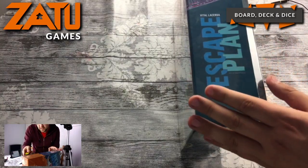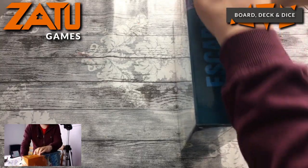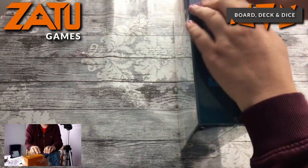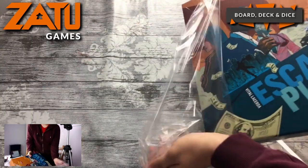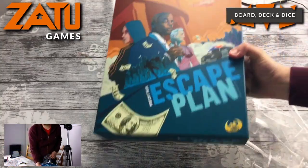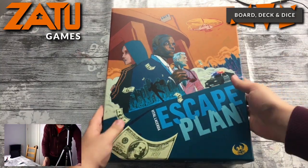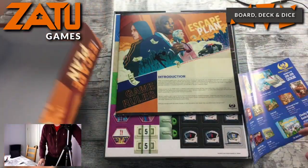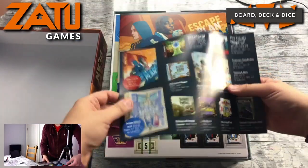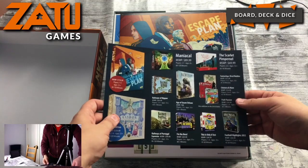I might just have to stand up a little bit here — I'm shrunk down at the bottom. Let's get this shrink wrap off. It's definitely the same size box that the Eagle-Griffin and Vital Lacerda games normally come in. We'll throw that to one side and let's lift the lid on this beast. Wow. We have the normal advertising — Lisboa, as I mentioned, is another Vital Lacerda one.